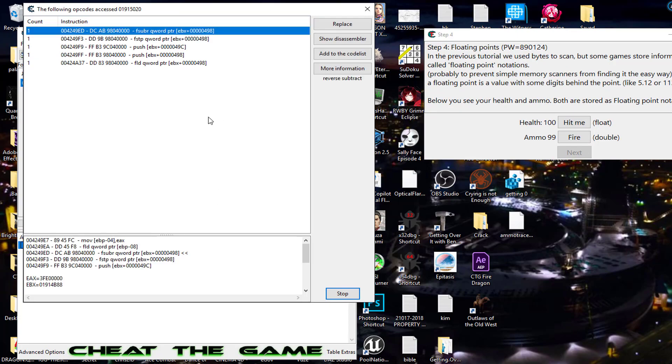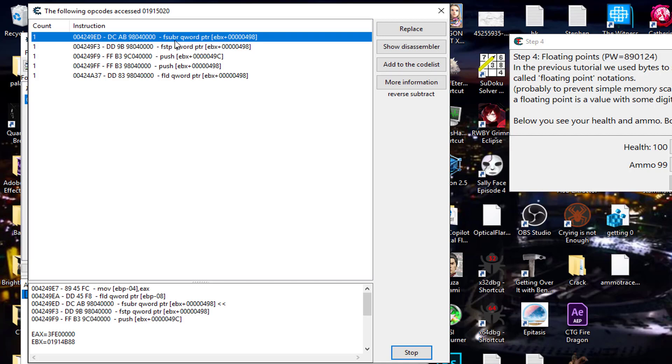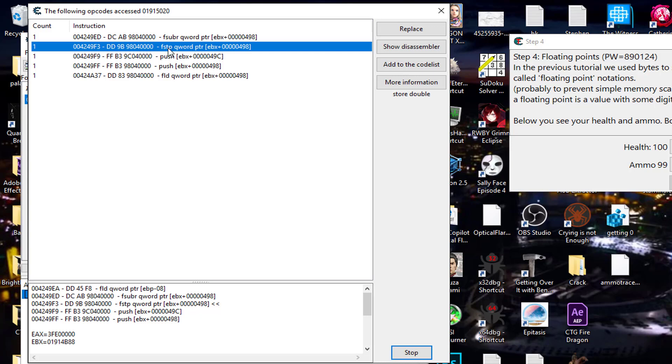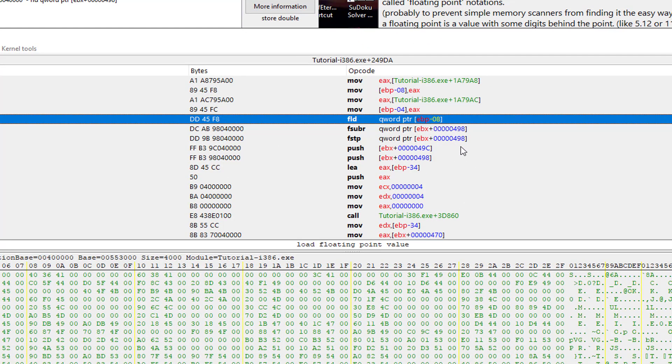This is everything going on with it — we can see the subtraction, this is where it's being stored. When you see instructions like FSUB and FSTP, this is using what's known as the FPU stack. Instead of moving a value and doing math with the value in the address itself or in another register, it's loading it onto the floating point unit stack, doing its math on top of that stack, and then storing it back into the address.